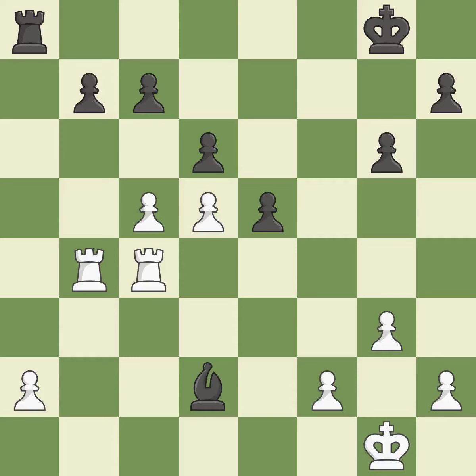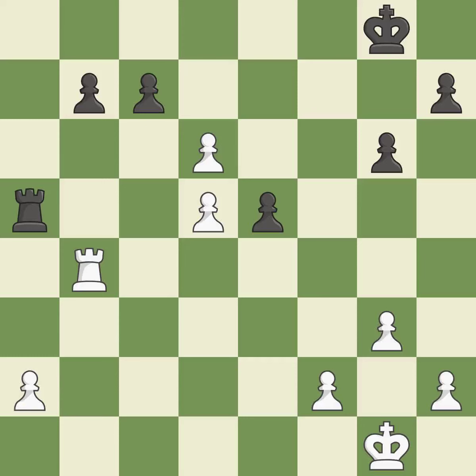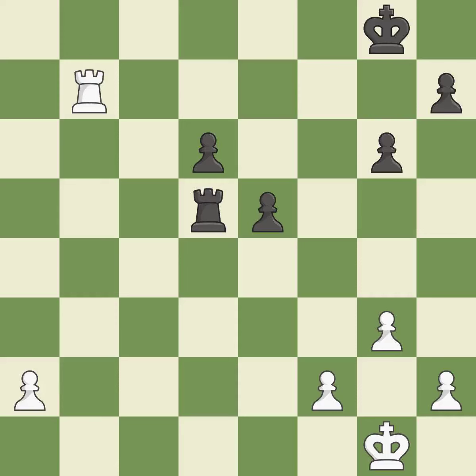That rook earns material if it is captured. A rook enters the action after developing outside of its starting square. This exchange is fair. This turns the pawn into a passed pawn, which means no other pawn may oppose it as it advances. Placing a rook behind an opponent's passed pawn can inhibit the pawn's ability to promote.